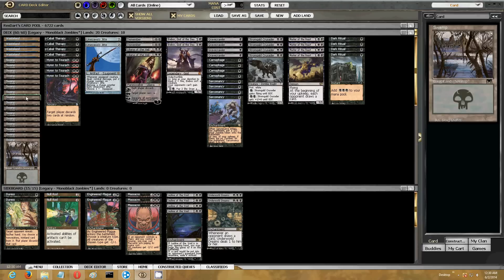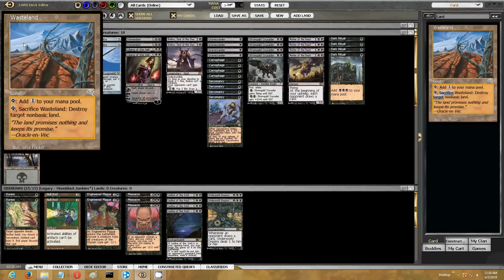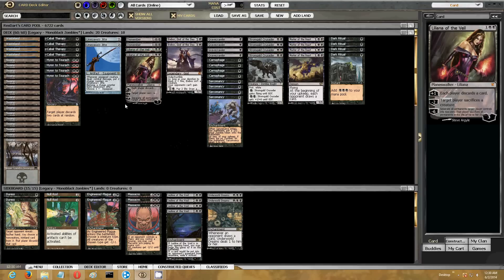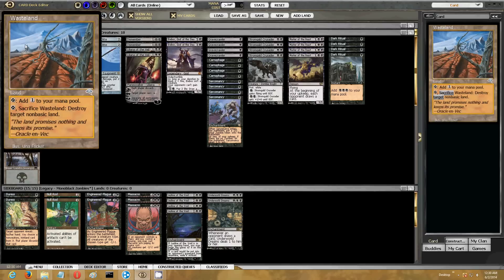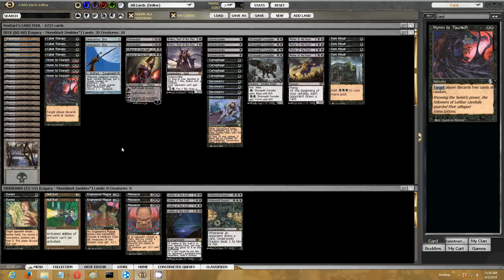Mana base: 20 lands, 4 Wastelands, 16 Swamps. I kept this pretty straight and simple. Obviously if you were playing a blood-based shell or something like that, you'd want to play Fetchlands here. I also thought it was nice that other than the Wastelands and the Lilianas, most of this deck is fairly affordable. In fact, if you played Zombies in Standard last year, you have most of these cards except for the Wastelands, which I know are outrageously expensive right now.